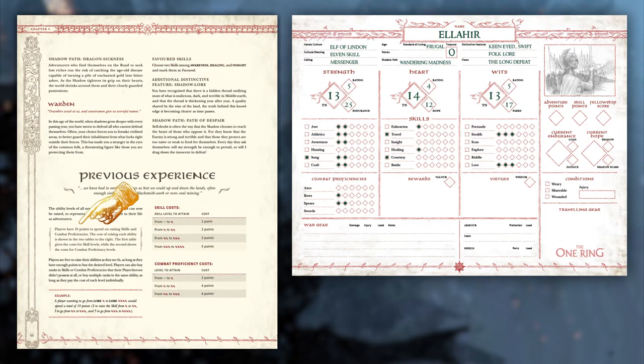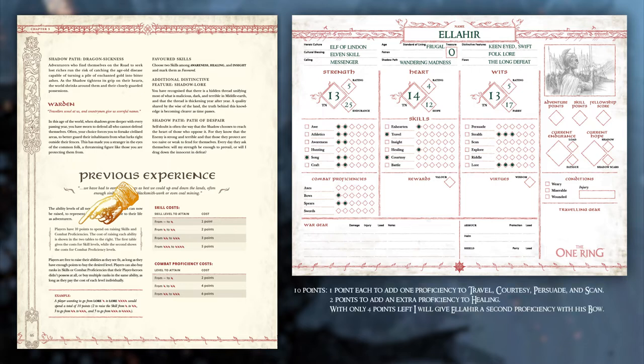As mentioned earlier, now you can start filling in more of your skills. You have ten points that you can spend on skills or combat proficiencies to further fill out what your character is good at. Make sure you look at the table on page 46 to see how much it costs each time you raise an ability. It's not as simple as one point per diamond.